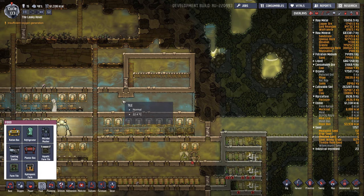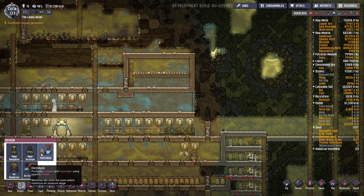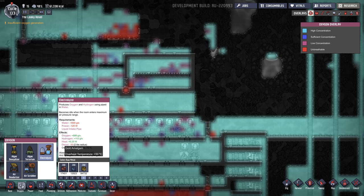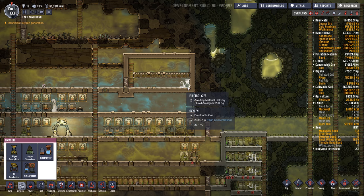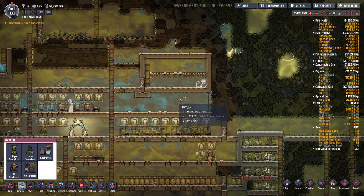But I just want to show you how to use the electrolyzer. So under oxygen you'll see electrolyzer. And I'm going to build one in this sealed room I have here. You want a sealed room because it gives off hydrogen, and you don't want hydrogen invading your base.